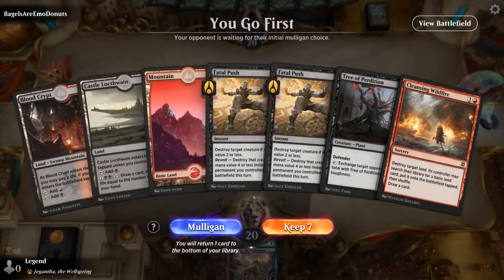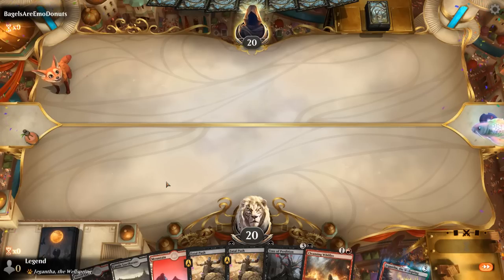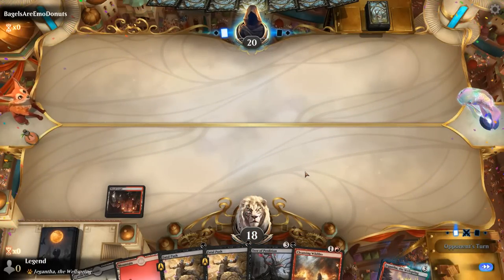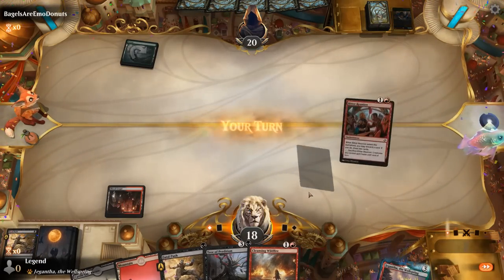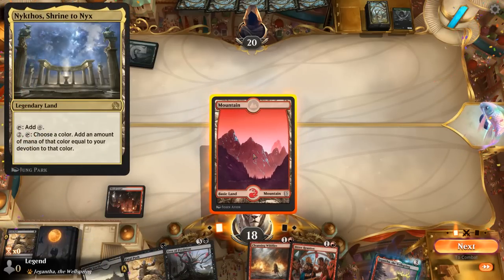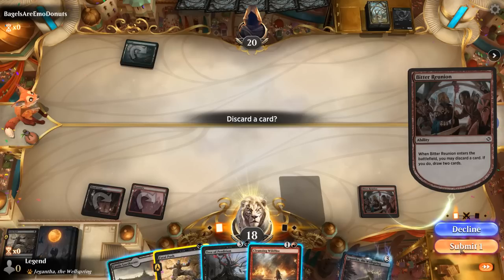Game two: we're on the play, missing our Phobia, but we've got our Tree, some interaction, and Wildfire to deal with any pain lands the opponent might have. Opponent had a turn one Elf, so we're probably keeping Wildfire for a potential Nykthos if they're on a Devotion deck. We can play Reunion, discard, Fatal Push since we already killed the turn one Elf — there aren't too many more cards we need to push out of the Green Devotion deck.